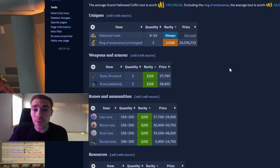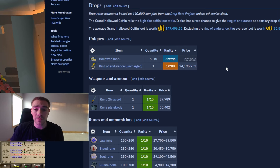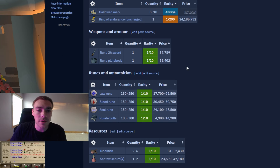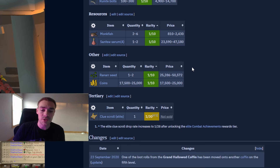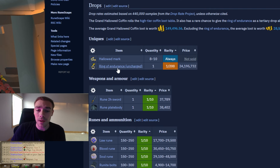I did loot 183 grand coffins. If you're including the ring of endurance, which is a 1 in 200 drop that I personally haven't gotten yet, that boosts your average to 149k per coffin, which is absolutely insane. Excluding that it's still 28.5k, which is still great. The ring of endurance is currently 24 mil, which is crazy. You get 8 to 10 marks from the grand coffin, and you get the rune 2H, the rune plate body, and those runes. You also have a 1 in 30 chance at an elite clue, which is phenomenal.